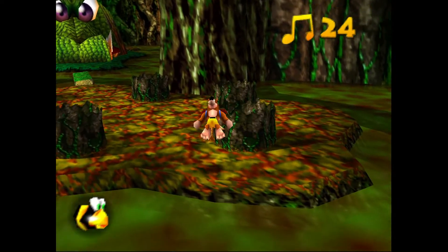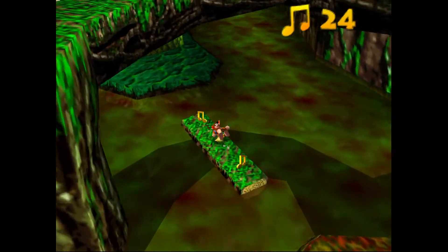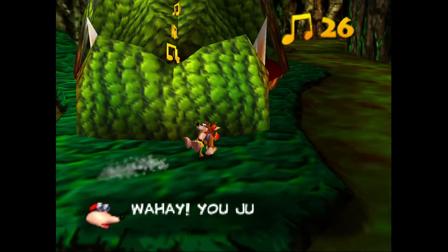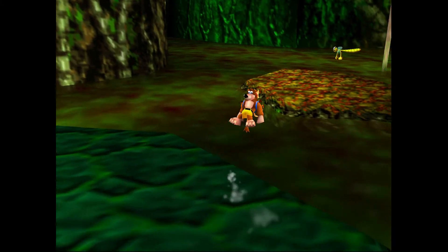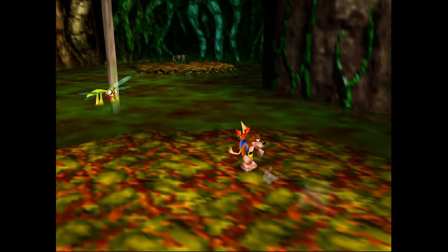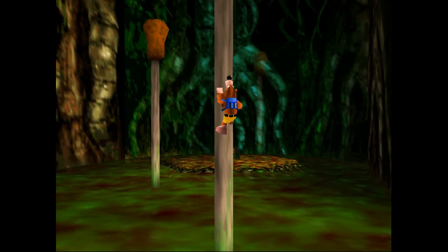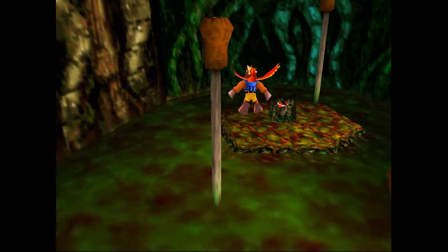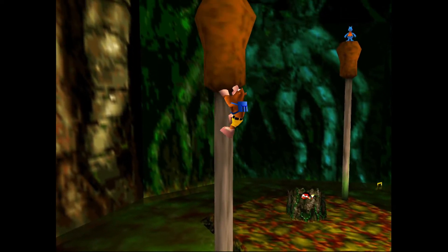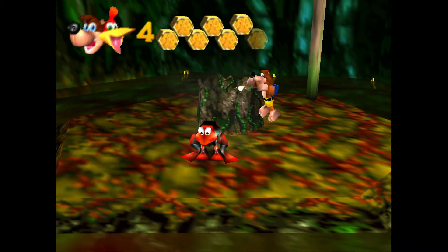Now we're going to be going back over here past the big crocodile building. There's some cattails on the back side of the map, and there is going to be one more Jinjo over there. Don't forget, as you're jumping around these pools of piranha water, if you're desperate or find yourself in a situation where you have to, you can certainly use gold feathers — the invulnerability does of course protect you from taking damage.